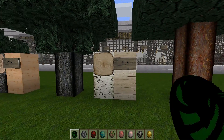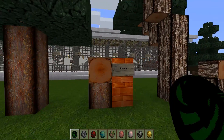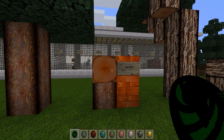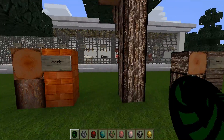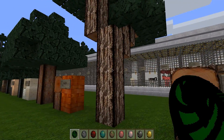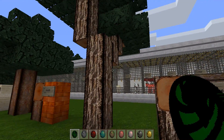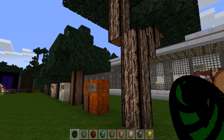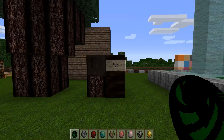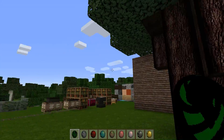Birch looks nice. The jungle wood — look at the jungle wood; it would definitely be one of my favorites using this resource pack. Then we get into our newer woods. The Acacia is nice to see updated in its full glory — planks look nice and the bark on the Acacia trees looks awesome. And then the dark oak, living up to its name, looks very nice.